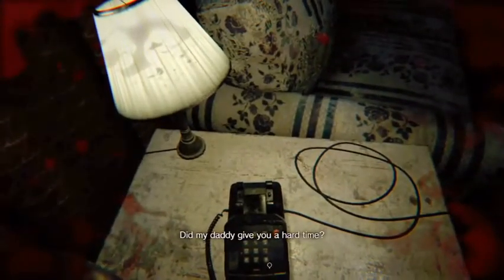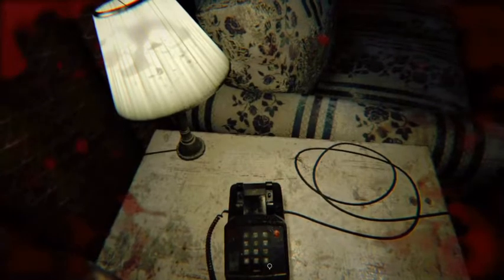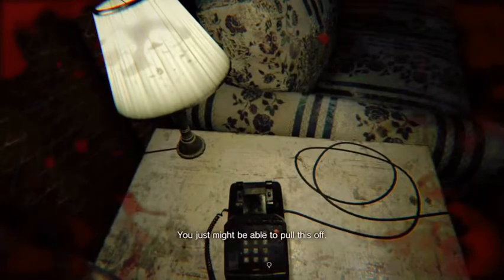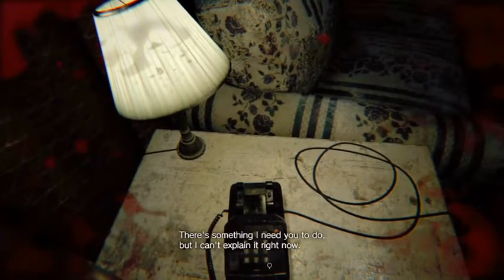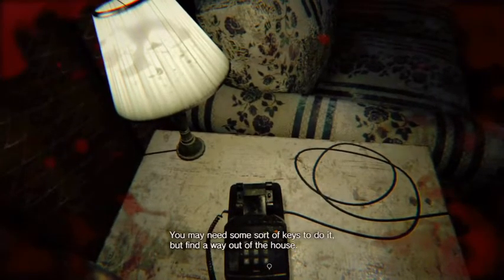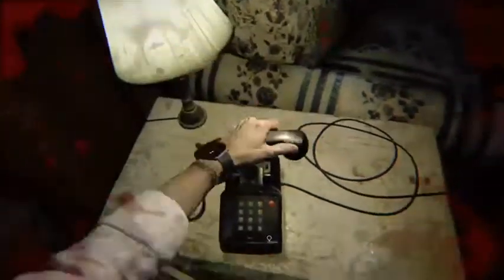Answer this phone — it's Zoe again. 'Did my daddy give you a hard time?' 'That's your father?' 'He used to be. I'm sorry, but he's dead now. You just need to pull this off.' 'Pull what off?' 'There's something I need you to do but I can't explain it right now. You may need some sort of keys — find a way out of the house.' 'Okay.' 'I'll be in touch.' All right, we'll just continue on.